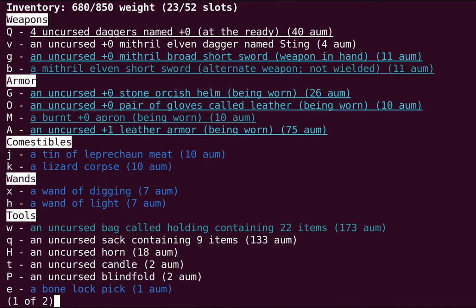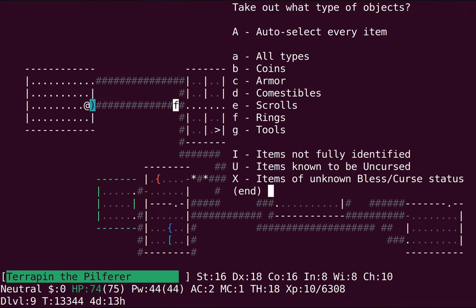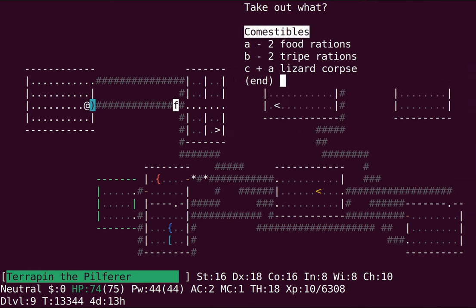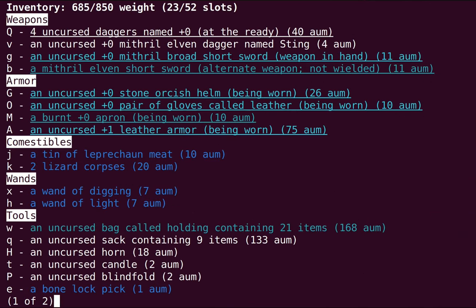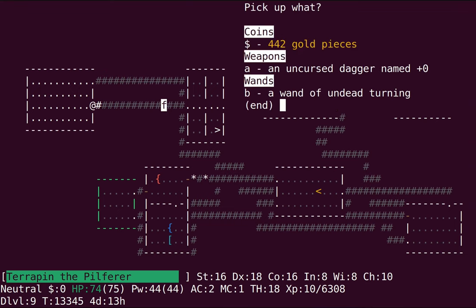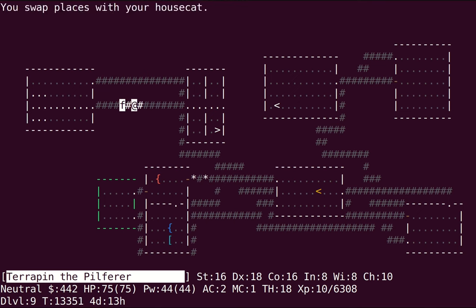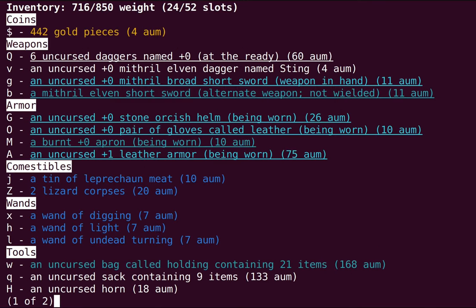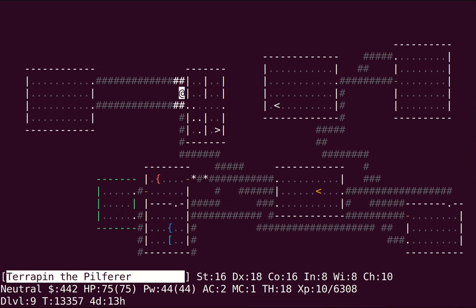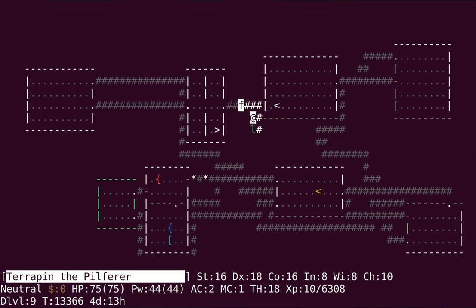I'll just leave the other corpse in there — actually, I think they're both not BUC identified, so it should be fine. I didn't want them to not stack — that would be a pain. We've got undead turning now. Undead turning is great if you have a pet that you really care about, especially a large one. But I don't particularly care about my pet and she's not very big, so she might not leave her corpse anyway.